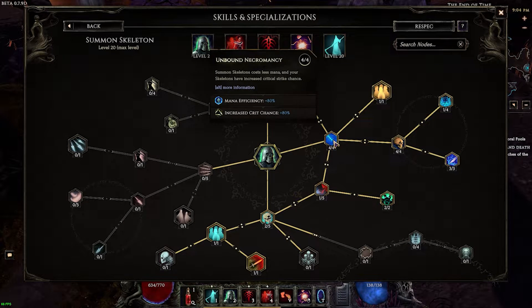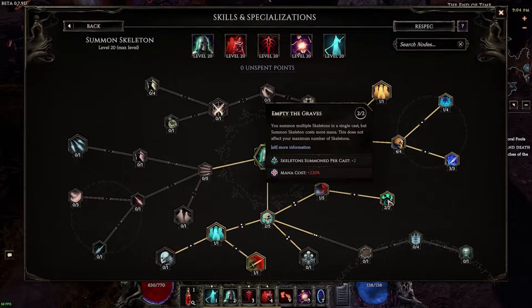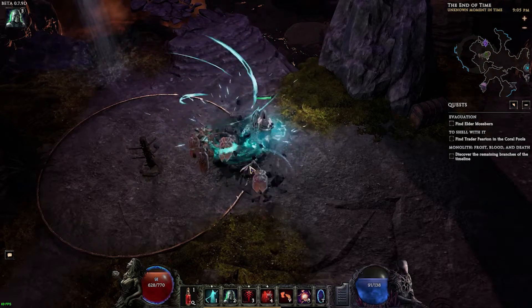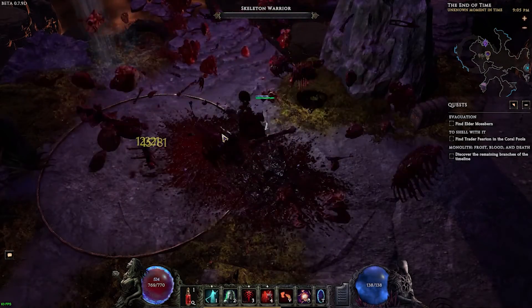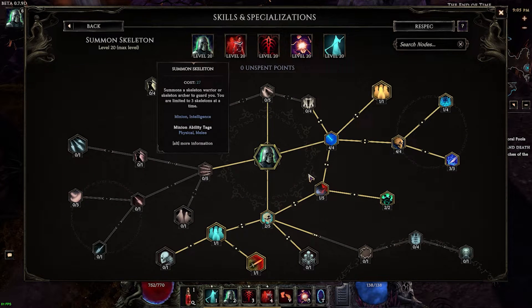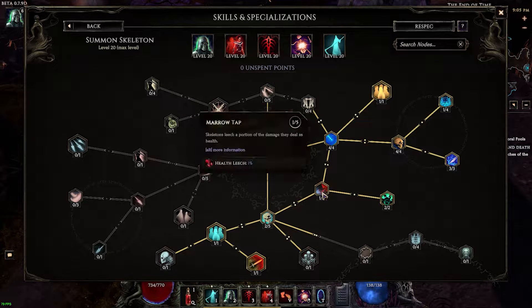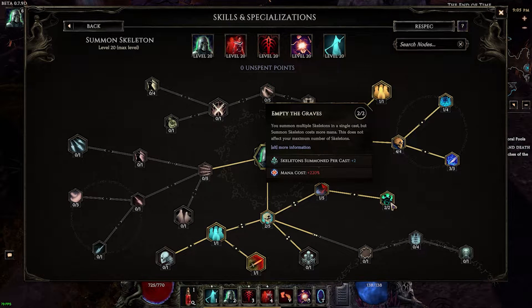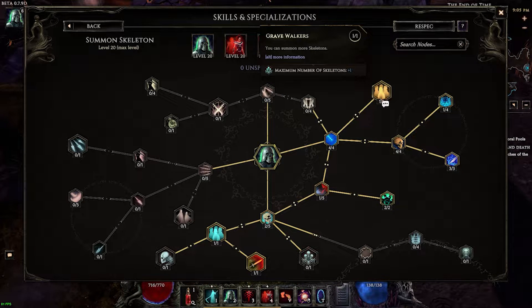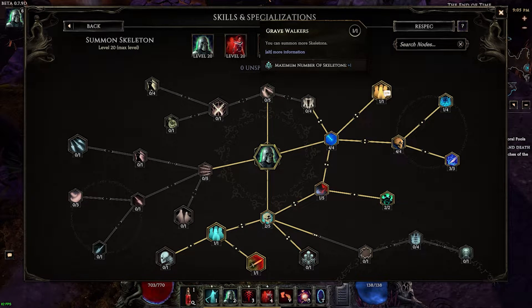For summon skeletons, you're going to want the mana efficiency, the ward gain on skelly death, and the mana gain on skelly death. So when you sac them, you get ward and you get mana back. 1 point here to get here — this enables you to cast multiple skeletons. 1 cast summons 3 skeletons, so 2 casts get 6, and I have a maximum of 6 skellies with this spec. You want to build this in the beginning — build out here first, 1 point here, and then get 1 point here for the additional cast. In the beginning you won't have that many additional skeletons to summon, and you don't want to use the extra mana — there's no point. Then you work on the extra skellies.